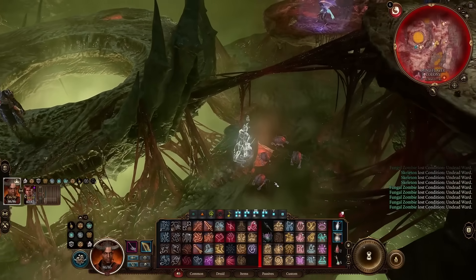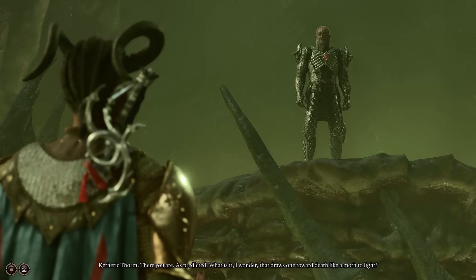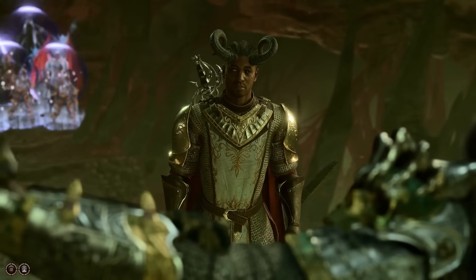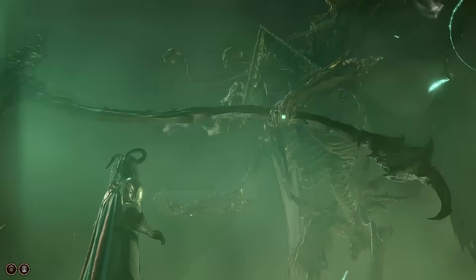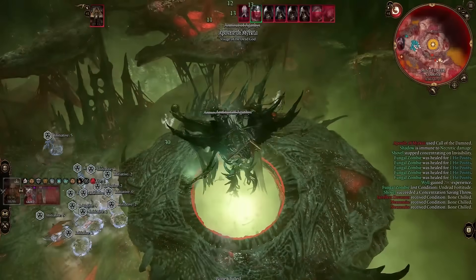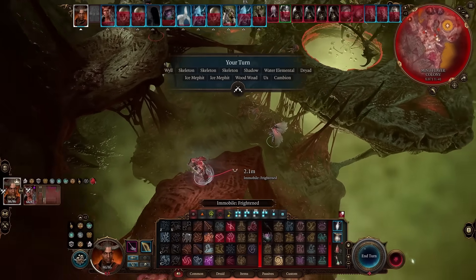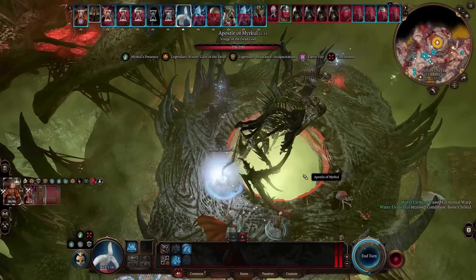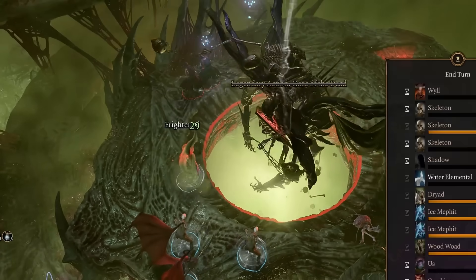Using an invis pot, I start the encounter by freeing Nightsong. Since we convinced Ketheric to give up earlier, we can now yet again persuade him into repenting, letting us skip the entire first phase with him, starting the fight against Myrkul right away. Although this is both a blessing and a curse, as Myrkul right off the bat uses Call of the Damned, doing huge damage to all of our summons. With his 390 HP and resistance to most things, this fight will not be easy. I land a Faerie Fire on him and hit him with my water elemental, but seeing how pathetic the damage from one of my strongest summons is, I started getting quite worried.